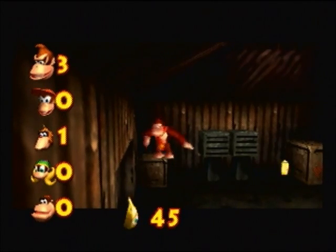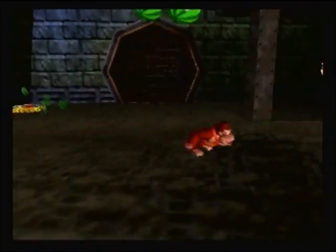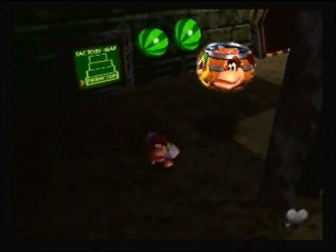Donkey is the one who's made the most progress in this level, that's why I wanted to take him out for a spin — we've done the most with him and he's the closest to being finished. But now that we've turned the factory back on, I'm actually going to switch over to Chunky and do some things for him in this room.